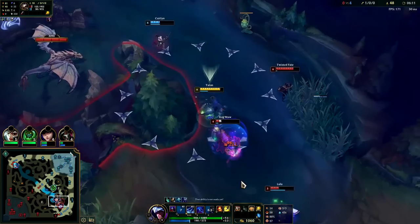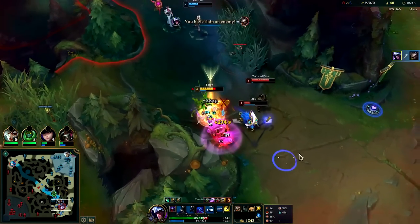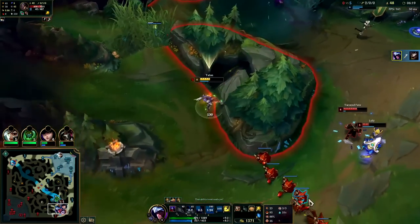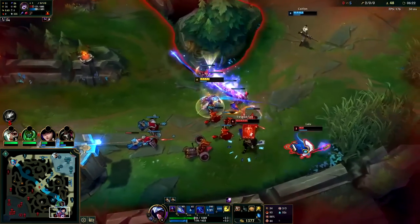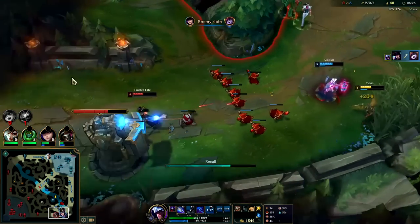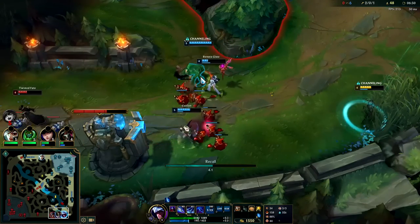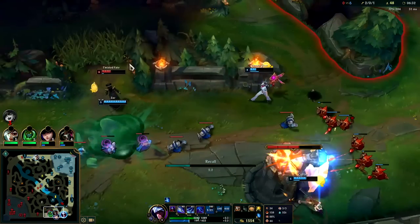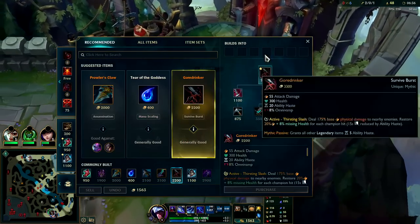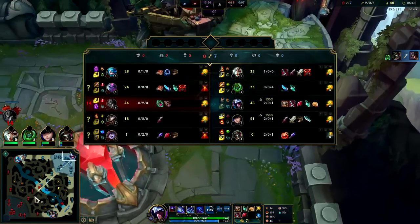I'll go over the pit — auto attack Q reset R. That W just won't connect. That was a really awkward encounter. I need to get away from TF there. I didn't realize Louis didn't have Ignite — they might have been able to kill me though if he yellow carded me. Maybe, maybe not — better safe than sorry. I didn't press tab; I should have. I was really worried about an Ignite coming out.